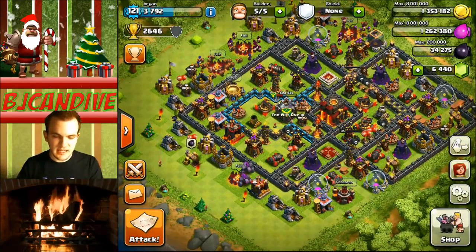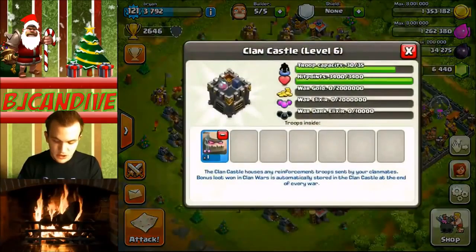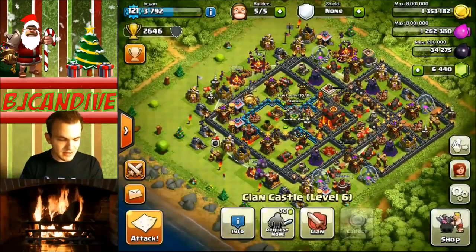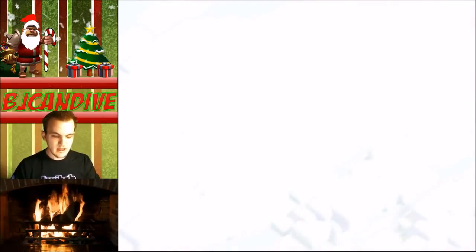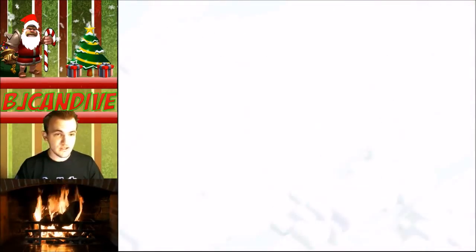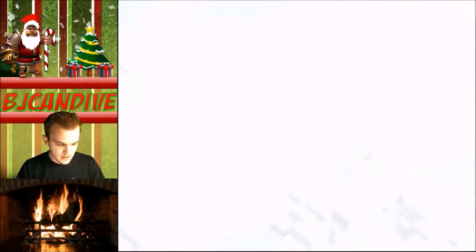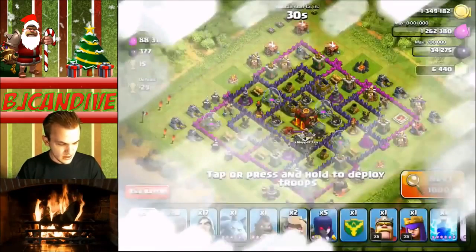I'm just going to make this one in three straight attacks. I don't even need clan castle troops. I think I already have a golem, but I'm just going to go ahead and gem the troops up and get them done as quick as I can. We're looking for 30 trophies or above. If it gets too bad, I will cut out the searching. I think we'll do like five or six searches and then skip ahead.